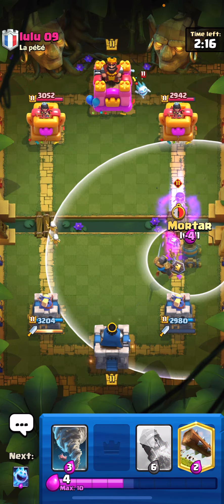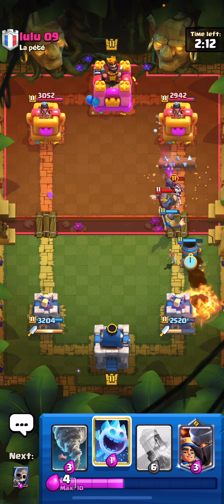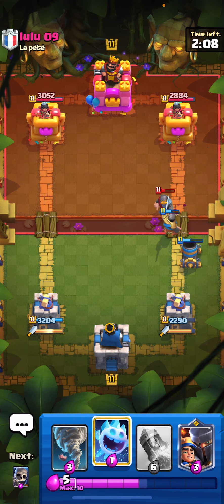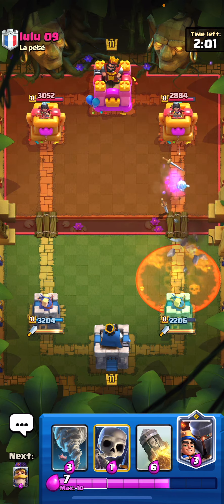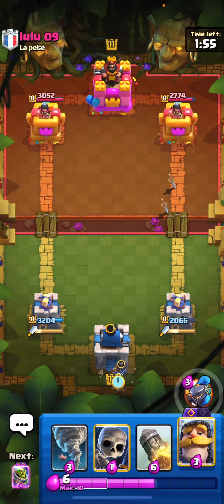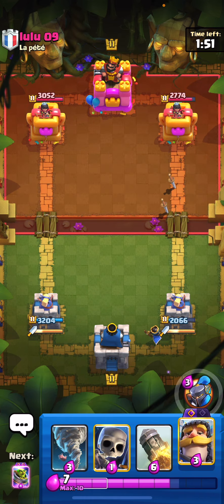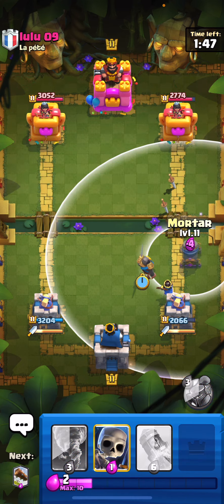Of course it turns out to have like a million percent win rate and usage rate. Let's log so he doesn't get too much value — great if my mortar would shoot, thank you very much. We are locked on tower now. He's gonna poison — pretty good poison there. Because he used his poison we can little prince in the back and build a bit of a push. Sometimes you have to take a little damage to give a little — let's play the knight and then go for the evil mortar.